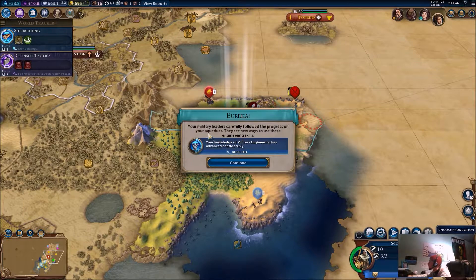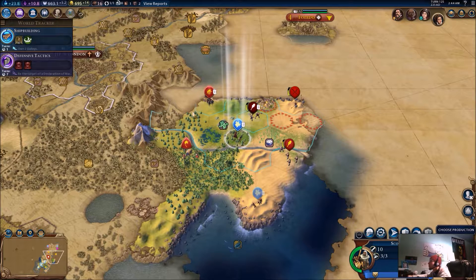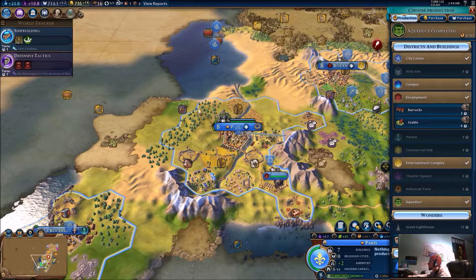The barbarian encampment is still there but no one's spawned there. Oh, the barbarians are there — they're just not in the encampment. Wonder if they're gonna be stupid and not go back. Let's hope.